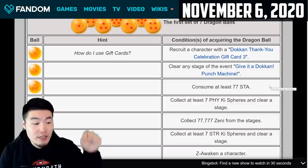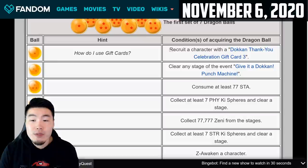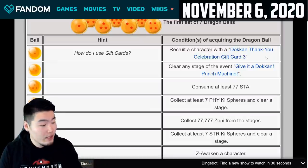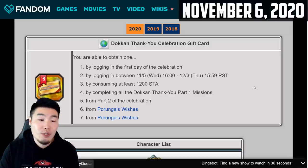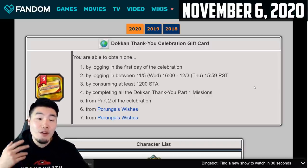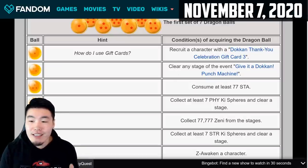Let's jump right into it. The one-star dragon ball for the first set is available today on November 6th. To get it, you have to recruit a character with a Dokkan Thank You Celebration Gift Card 3 — this item right here that we got for the first login. Just pop over to the Baba shop, scroll over to the Thank You Gift Card shop, exchange one of the gift cards for a unit, and you'll get your one-star dragon ball. For the two-star dragon ball, you have to clear any stage of the Dokkan Punch Machine event.